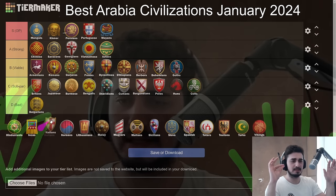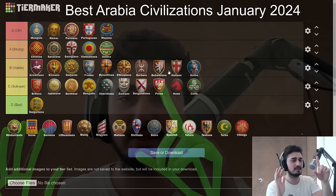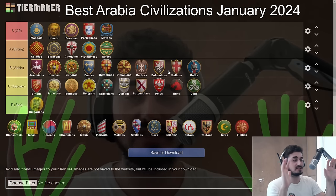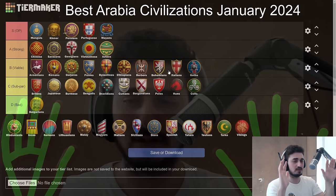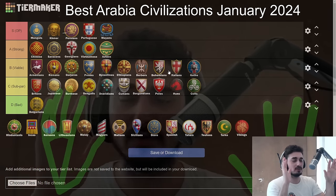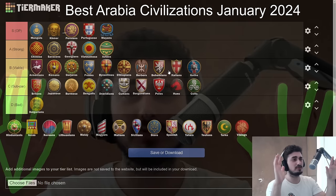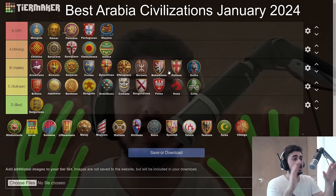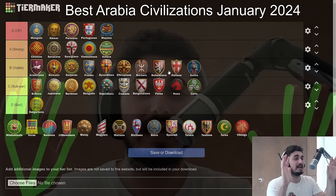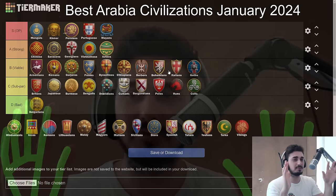The Italians are the perfect definition of a B tier civ — probably behind Bohemians and ahead of Goths. They get a lot of savings throughout the game on aging up, Ballistics, Chemistry, and other university techs. They have good cavalry, good archers, decent infantry with the Condottiero, good siege and Bombard Towers — everything is decent. No crazy bonus; if you want a generic civ, Italians is your home. You can play them however you want. They have good monks, super flexible, but nothing too crazy. B tier civ.